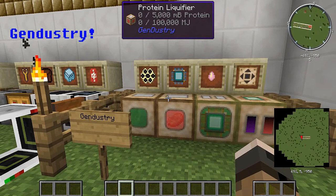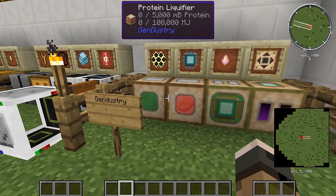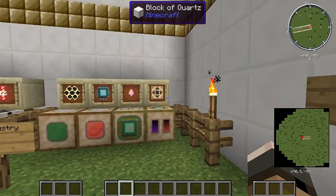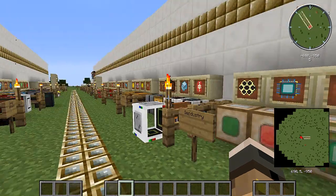Next, Gendustry — one of the things I have no clue about. I have no idea what any of this stuff does, so do not ask me. But it looks like it has power involved and different computer items. So those are just a couple of the sample mods — there are a lot, lot more, so I would definitely go check this out.